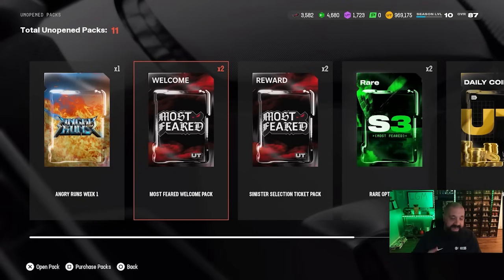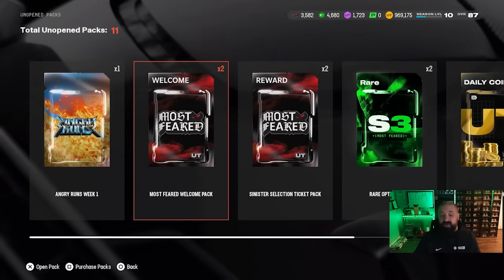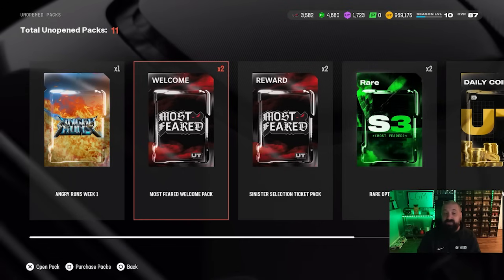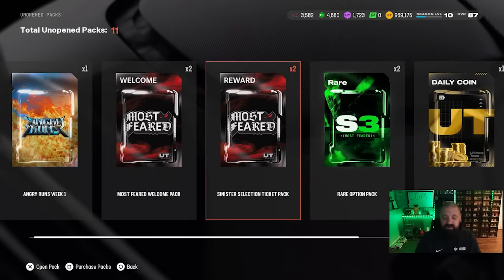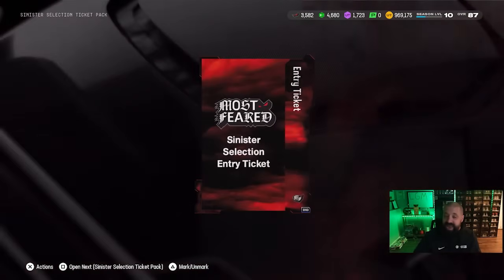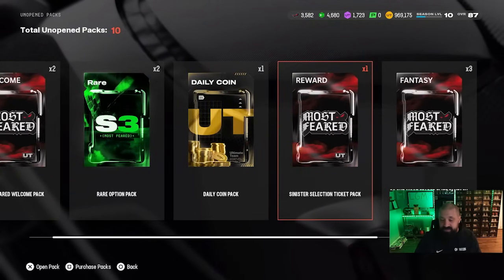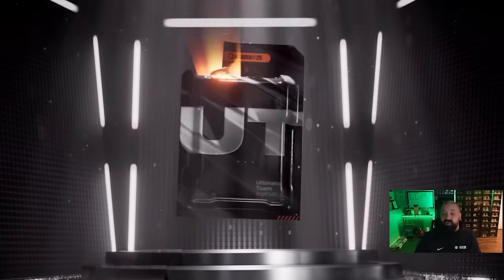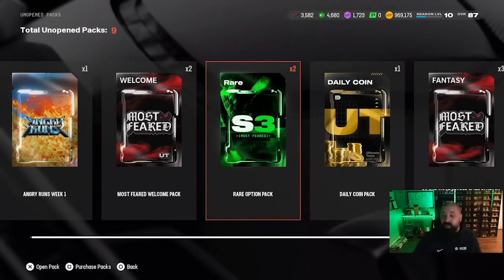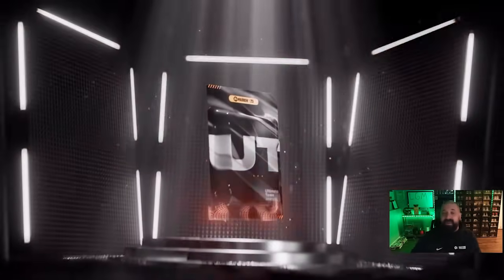Yesterday when this promo dropped I put out a 26-minute video breaking down the entire promo. The welcome packs were bugged out at the time of recording. I also don't really know what player I want to choose, so I'm not going to open these welcome packs yet — we can still earn those upgrade tokens and use them later. For the sinister selection packs, I got two of these — one was accidental because they sent them out before the promo launched, and since some people opened them prematurely they sent them out again. They contain nothing in them. For the tickets, these will allow us free entry into the draft game mode — two entries — where we can win additional rewards, which is great because we don't even have to use our normal team.